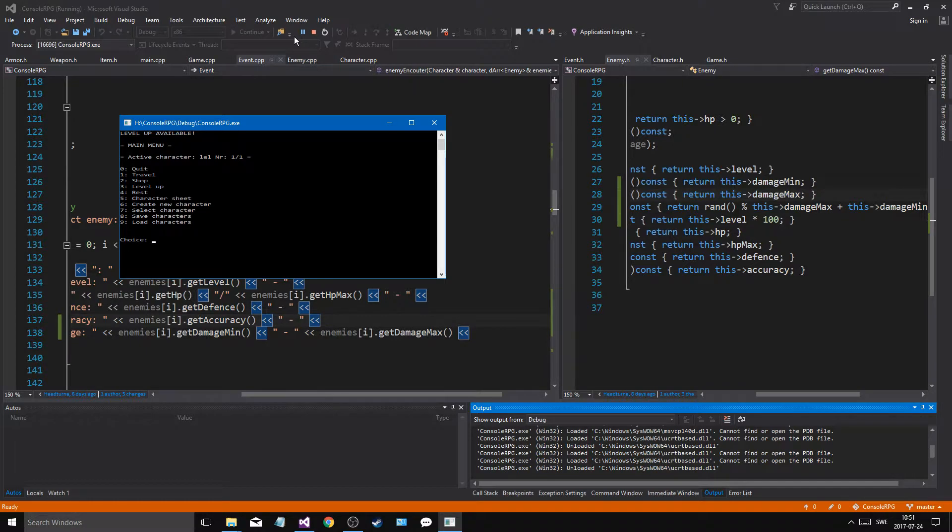Let's level them up to three — add a bunch of vitality, level up, level up, one more on strength. If we check our level we should be level four, and that could give us a level seven enemy because we added by three. But if we go ahead and travel, player turn attack, we have two enemies — level six and level five.